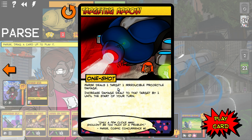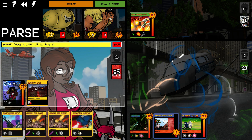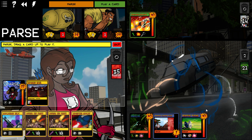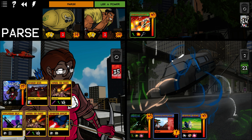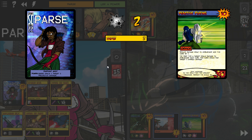Targeting Arrow deals one irreducible projectile damage to a target and increases damage dealt to that target by one until the start of your turn. I want to get rid of Reactive Plating first. I'll play Revealed Flaws — hero damage is irreducible — then Parse will use her Pinpoint Shot power to deal damage to Reactive Plating, which would normally reduce damage by one, but now it's irreducible.